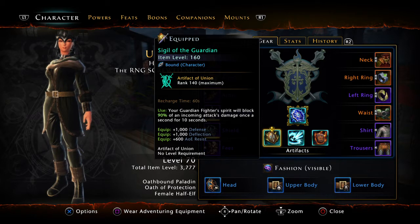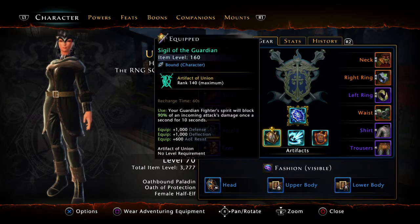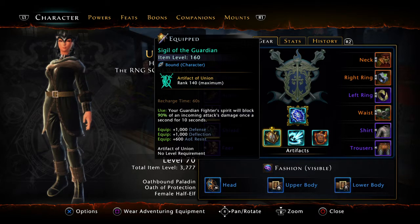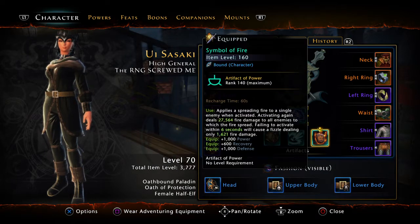You're also going to want the Sigil of the Guardian, so make an alt Guardian Fighter, get them to level 60, get this artifact, then claim it on your paladin. It's great for defense, deflection, and AoE resistance. You'll notice a theme: power, AoE resist, defense, deflection, AoE resist. Next is the Heart of the White Dragon, chosen for its additional HP, defense, and AoE resistance.